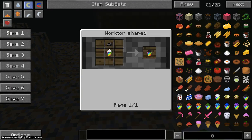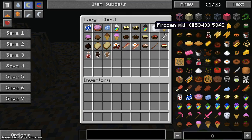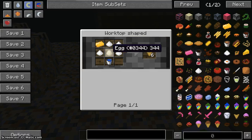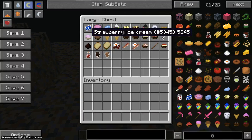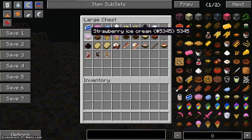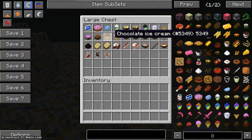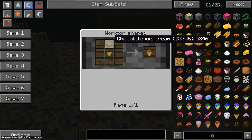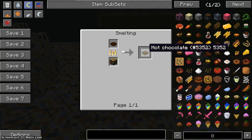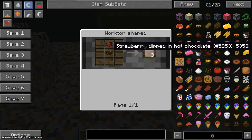You can make a colored slurpee using ink sac. Next is frozen milk, made simply like this. The ice cream cone needs three flour, sugar, butter, egg, and a water bucket, giving you two. You can make strawberry ice cream in a bowl or on a cone. You can also make chocolate ice cream on a cone using chocolate ice cream. Next is hot chocolate, and you can dip a strawberry in hot chocolate.